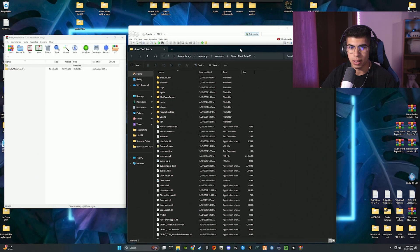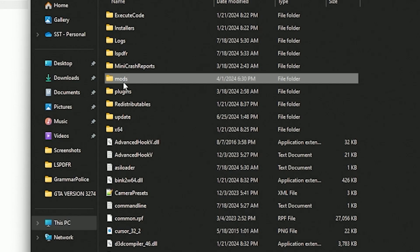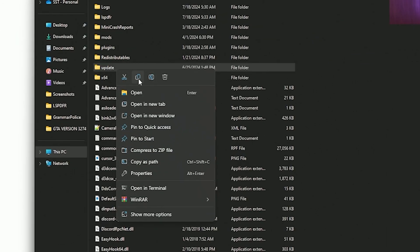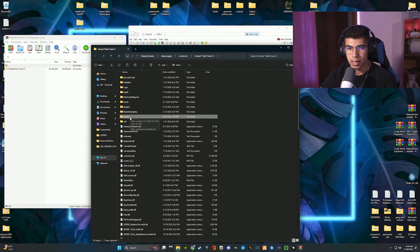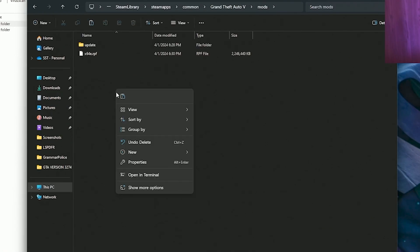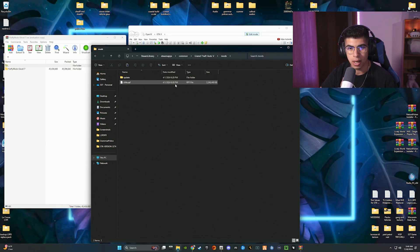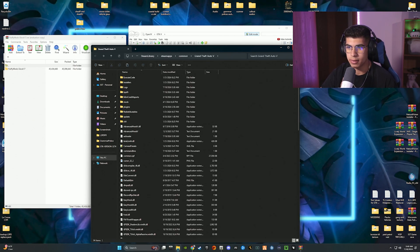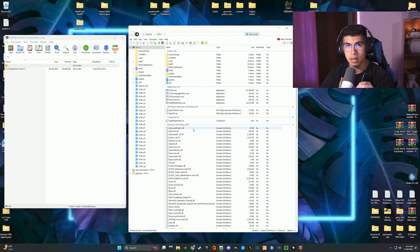In the mods folder, drag and drop the update folder into it — so you're going to copy and paste the update folder into your mods folder. Copy the update folder from your normal directory, open the mods folder, and paste it in there. It may take a few minutes if you have a slower hard drive or SSD. Important: copy the update folder into the mods folder — don't move it, copy it.